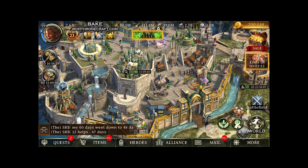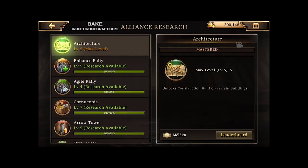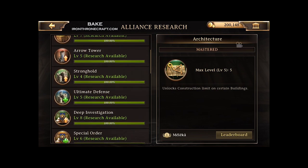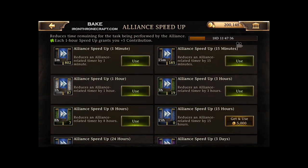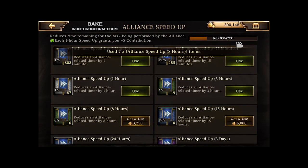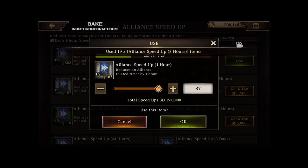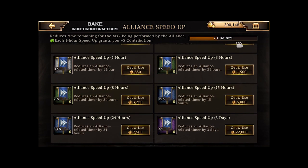You're also going to get some Alliance Shot Points and some Alliance Speeds, which are really important when you're trying to speed up that Alliance Research, which you should be focusing on. Scroll down to whatever Alliance Research you have running right now and let's see how many speeds I got. I'm going to use all of them — it starts at 18 days. Use all my speeds, and we end up down to seven days. So about 10.5 to 11 days worth of speeds from that one pack.